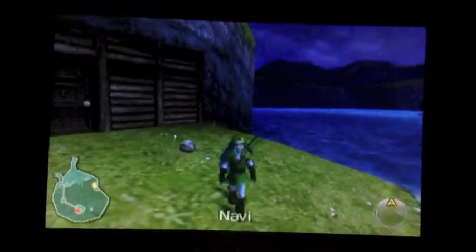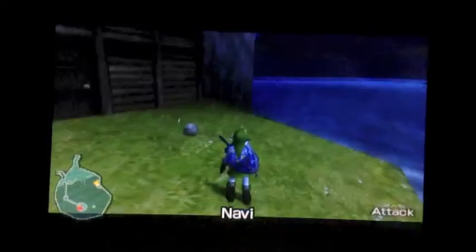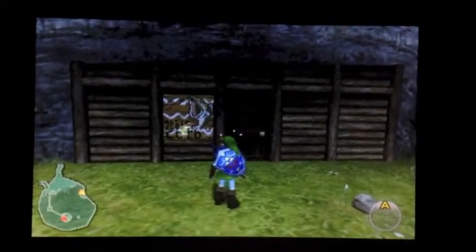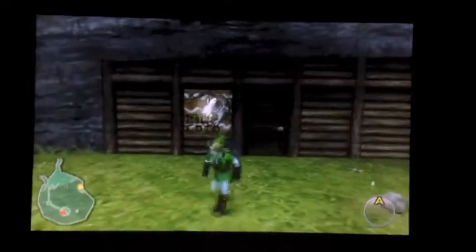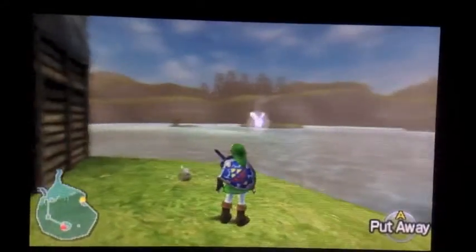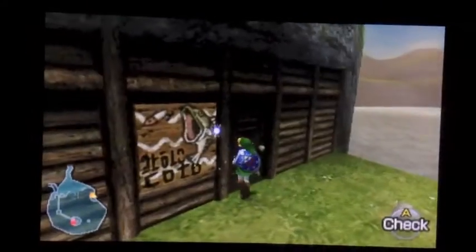Bottle Adventure is a really long and lengthy process in Ocarina of Time. I just reached the Spirit Temple — I haven't beaten it yet. First we need to walk in here. Simple enough. Now we need to walk back out. Still pretty simple.